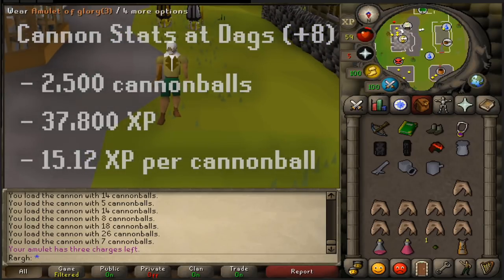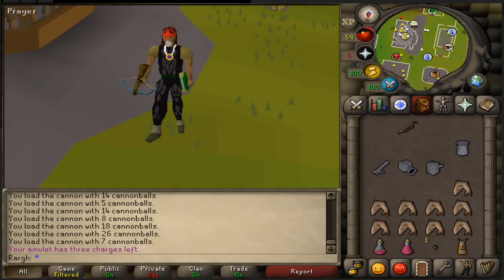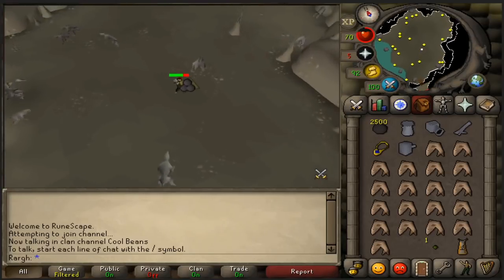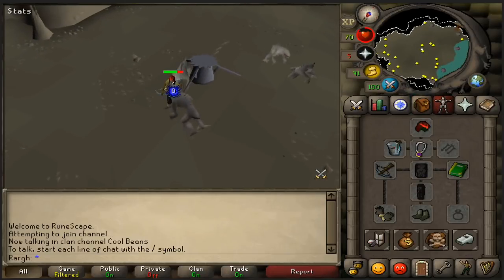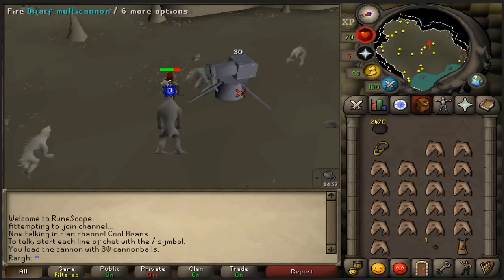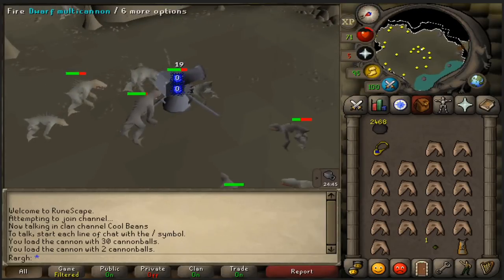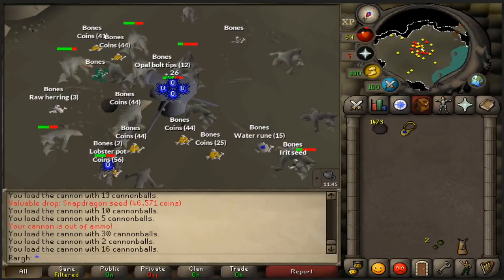That result isn't great, but now we're on to trial number two. Here we are with setup number two. I love how OSBuddy actually tells you where to lay the cannon — that's pretty cool. We're going to pop the cannon down — this is with our 181 range attack bonus setup. So here is two and a half thousand cannonballs loaded up, the XP is reset to zero, and let's see how much XP we get.